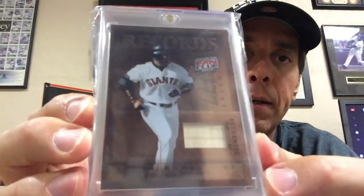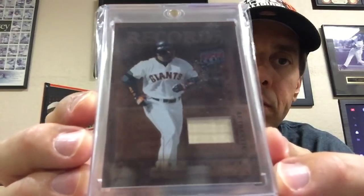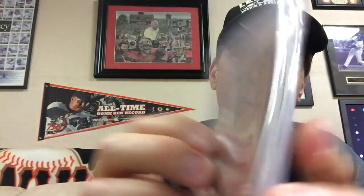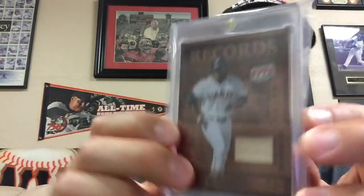One more eBay pickup: I got this Record Breakers Fan Club bat card of Barry Bonds, numbered to 150. These are pretty tough to find — it's an older relic card with fairly low numbering for the time. Not super rare, but not super easy to find either — overall pretty tough to find.